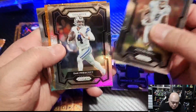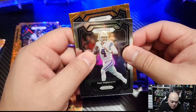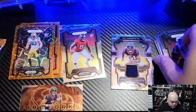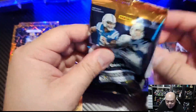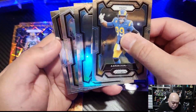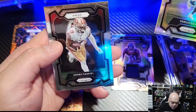Josh Reynolds, Dak Prescott, Montez Sweat, and the Packers rookie Lucas van Ness. Last pack for the blaster — thanks for joining me today, hit that like and sub if you can. We didn't get an orange here: Elijah Dotson, Darius Davis, and Debo Samuel.